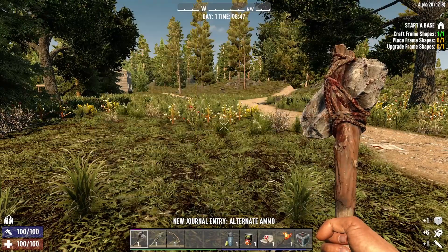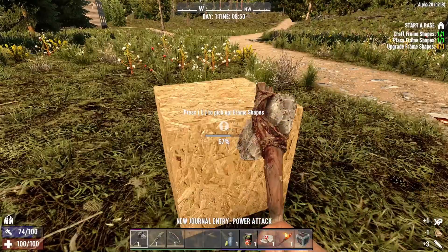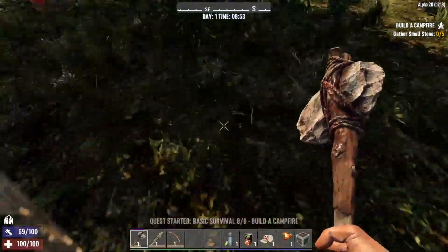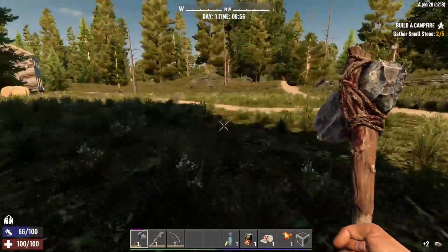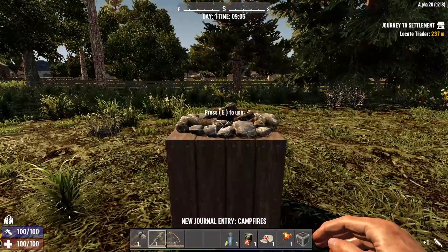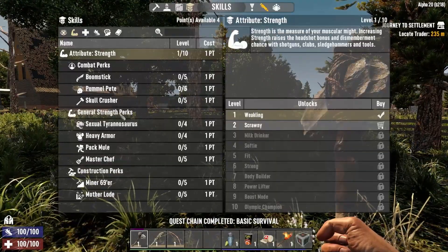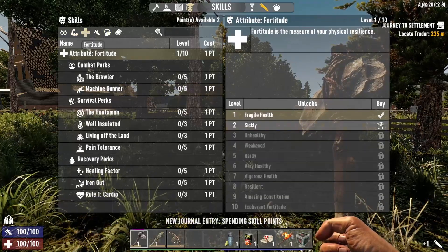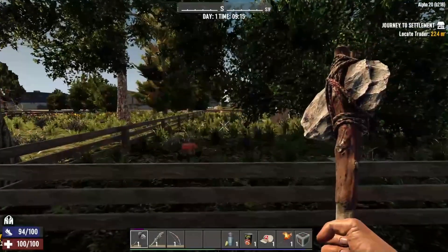I really wish they would do something instead of this white cube frame — wish they'd change that. But I'm not a dev, what do I know? Let's grab some small stones real quick and craft our campfire. We do have some skill points here. First thing I'm going to go into is Sexile Transeurs to help with stamina. Going into a couple of perks — when I make the baton it'll be a little bit better. We're also going to go into Healing Factor — healing every 90 seconds — and one into Advanced Engineering. Very set in my ways.